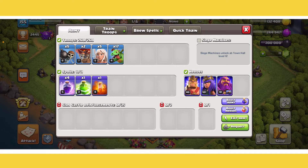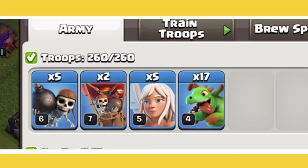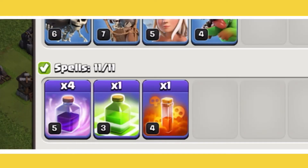For this attack strategy, you'll need 5 Wall Breakers, 2 Balloons which will act as Coco Balloons, you'll need 5 Healers for the Queen, and you'll need 17 Baby Dragons.